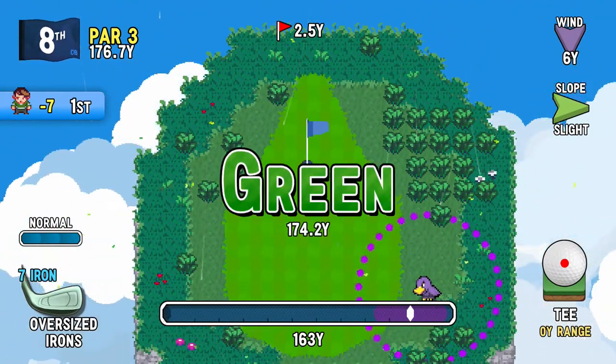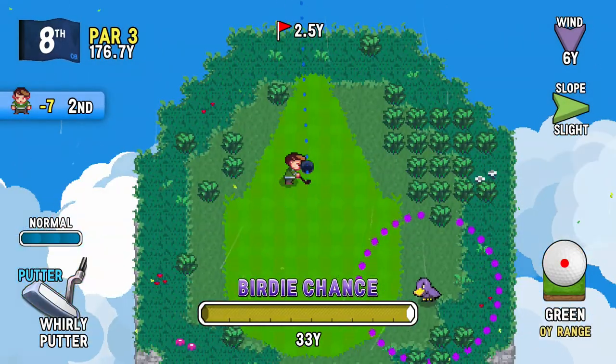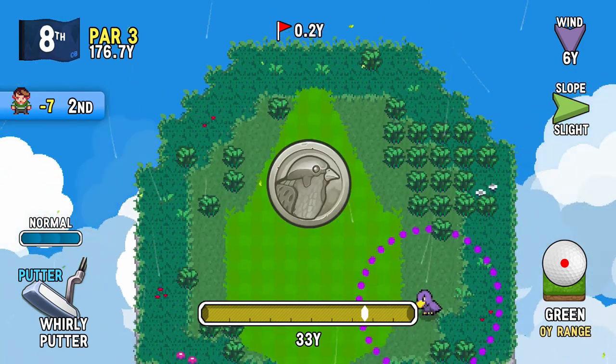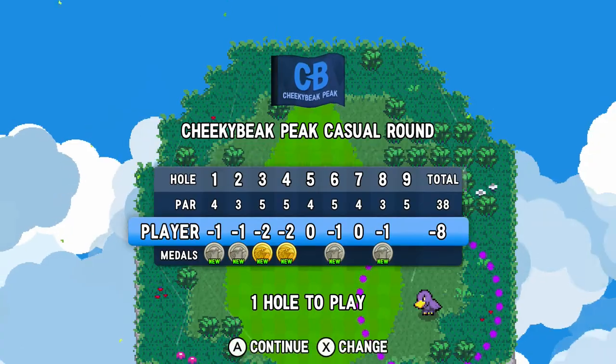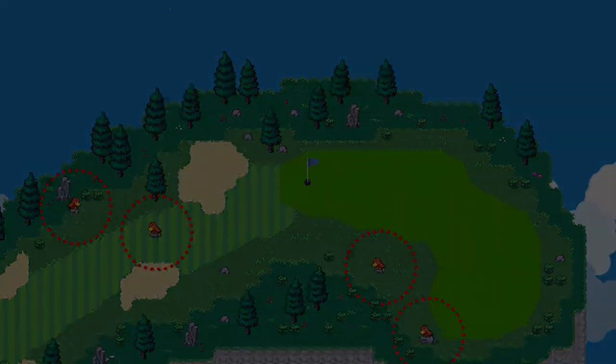Nice! I noticed there weren't that many birds hanging around the holes on the actual course like there were at the practice areas that could mess up my shots. Birds are a lot more forgiving on the actual course. Wouldn't it be funny if I got 10 under par for nine holes on my first round through the course? That would be something.